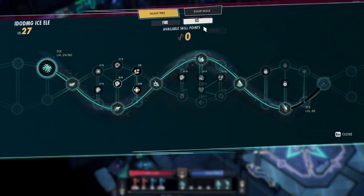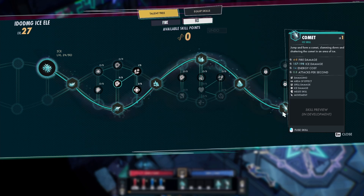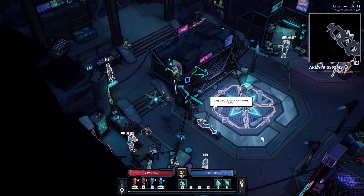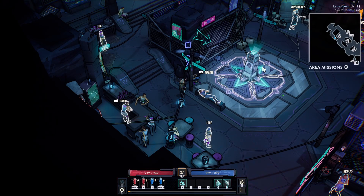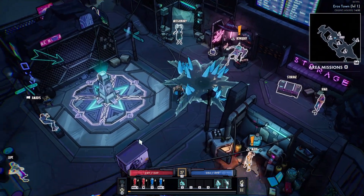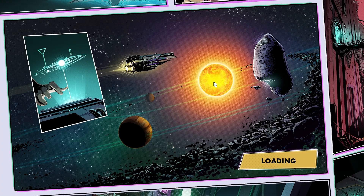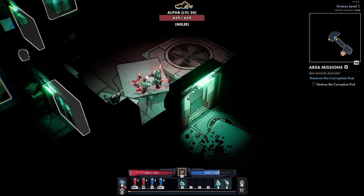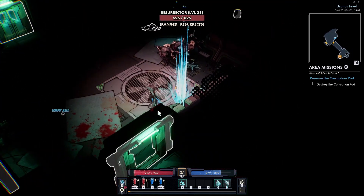The final skill you can unlock for the ice mastery of the elementalist is Comet. You need to be level 24 and it has damaging area of effect, spell damage, ice damage, melee skill, and movement tags. This is my number one favorite skill for the ice elementalist. It's a stationary jumping ability by default, but if you put on the dash fuse you can now use it for a mobility maneuver. Here's what it looks like in a solar map with just the dash fuse — pretty decent damage for having no other fuses.